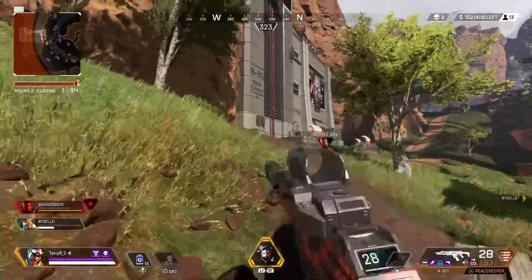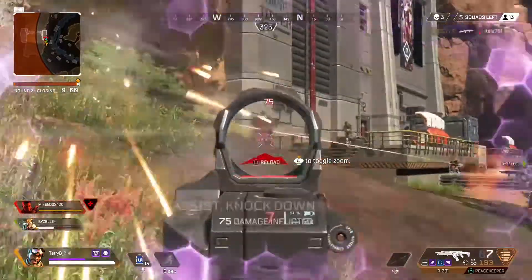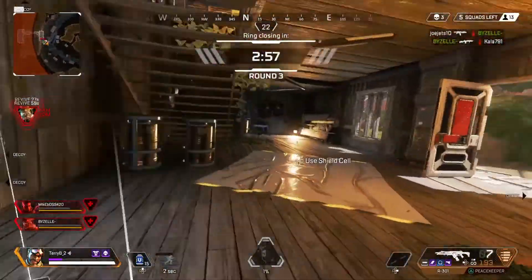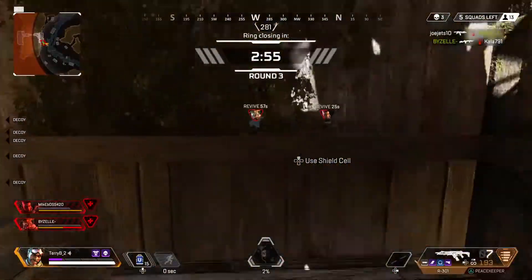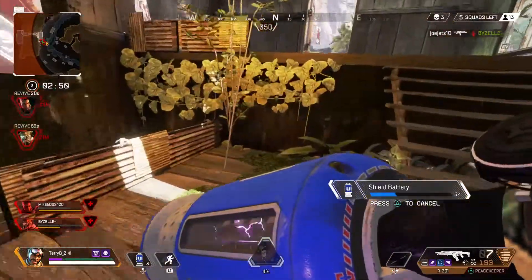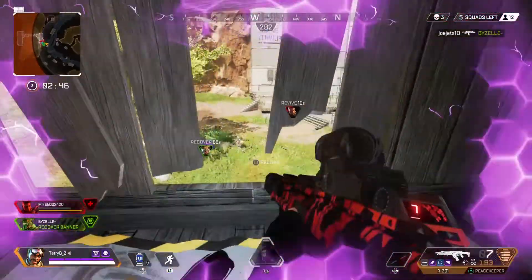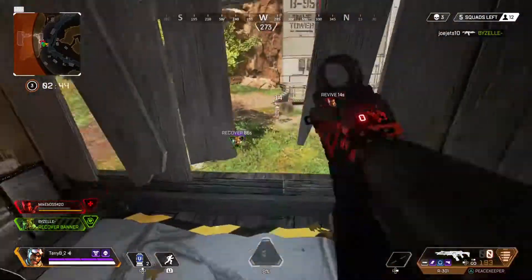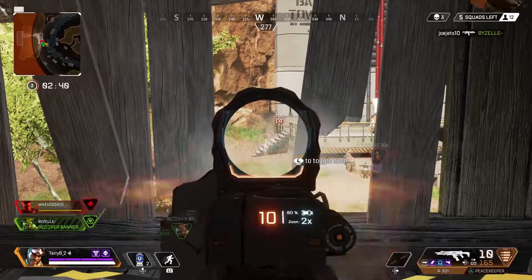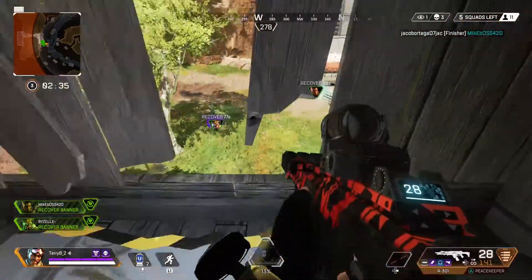There's a team holding this sort of bunker entrance. I'm going to push up, miss most of my spray, but get away with a knock. I pop my ult to try and escape and heal. My two teammates go down, and I'm able to get away and heal with one of them knocked. So I'm kind of outnumbered two to one right now, but I know I have a better position. I can use these little slits in the wall to get away with some more damage.